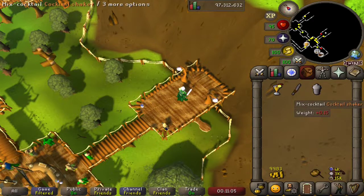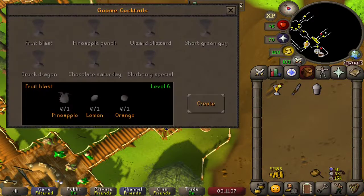And we add the finishing touches to obtain our fruit blast. Excellent. Now that we have our cocktail shaker, we can always check the ingredients for the things we want to make next. And so our pineapple punch is two pineapples, a lemon, and an orange.